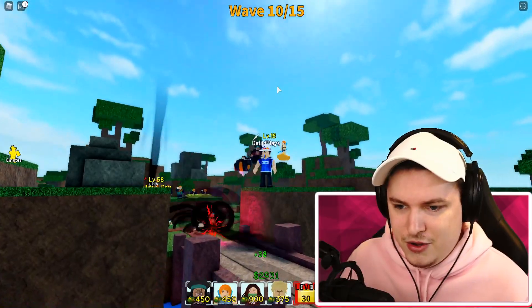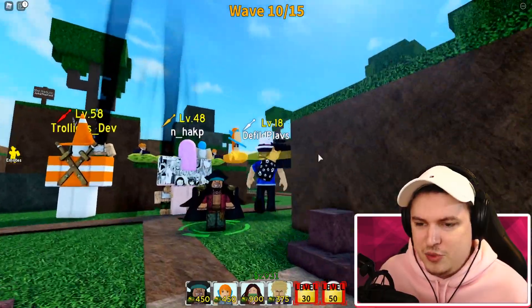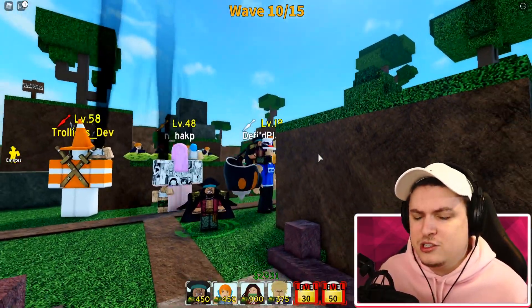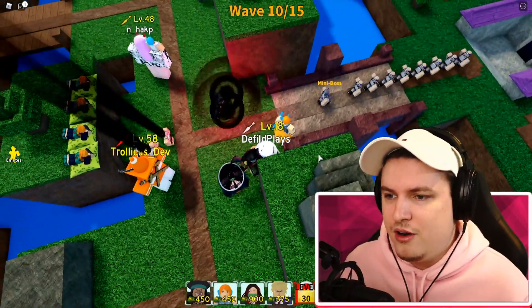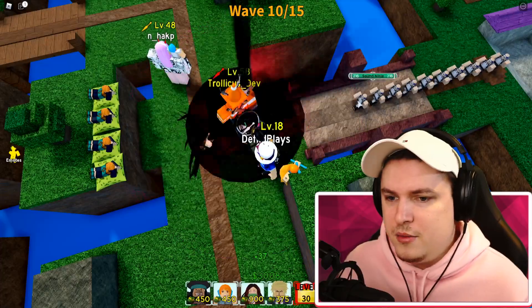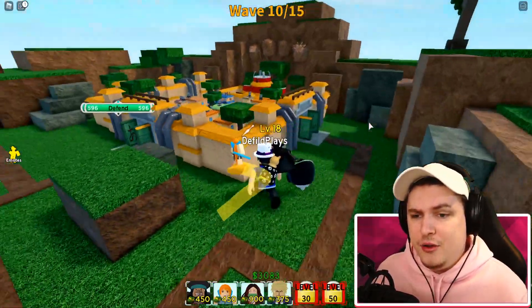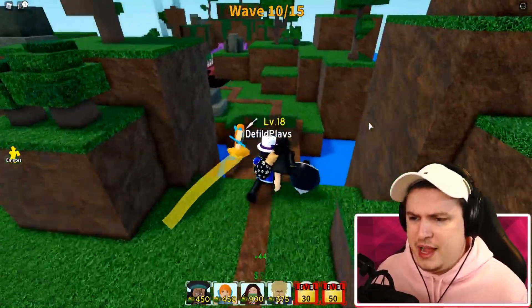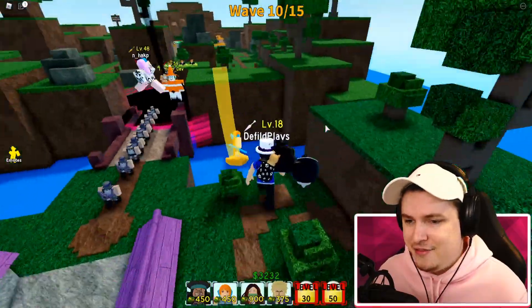Black Beard seems like an amazing addition to your team. Let's take a closer look at him - his second ability, the Blue Black Hole, looks a lot cooler and seems more valuable overall because units going through will get hit by everything in one go. We've checked out White Beard, checked out the new Black Beard, and checked out all the new codes.